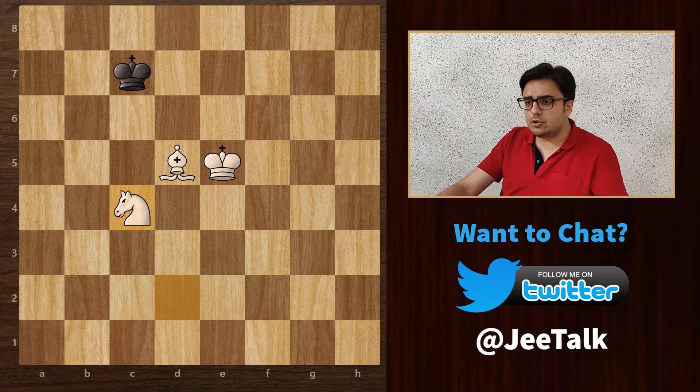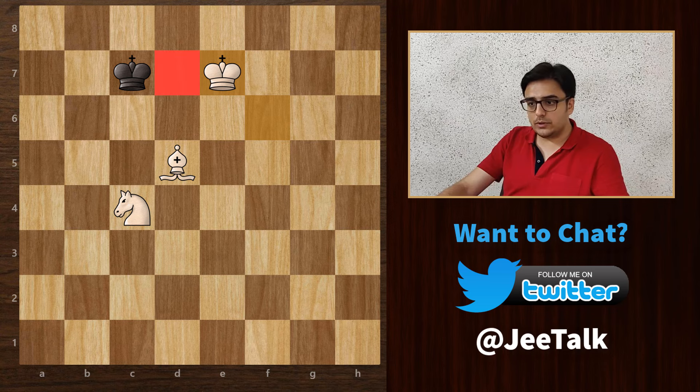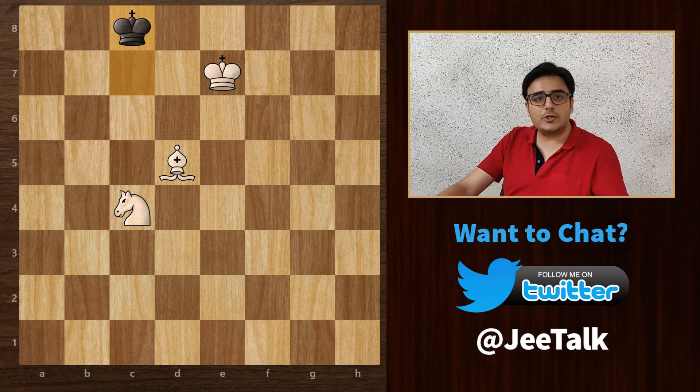Now black really has only one choice and that is coming back to the middle. Black has these two squares to stay close to the center, so we need to block these off. King to f6 would be a good move because it will cut off this square. Now the king, avoiding the edge, moves back in this direction. Black is left with this square, so let's take it away. Our bishop and knight are placed perfectly, so let's bring our king one step closer to block off this square. The black king has to retreat and we have got the king on the edge of the board. That's step 2 complete.